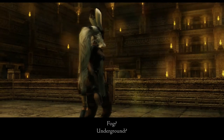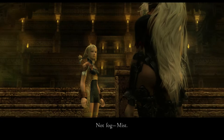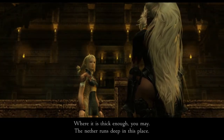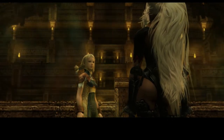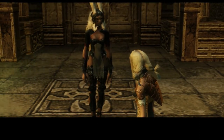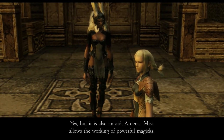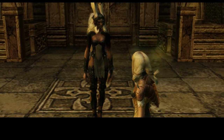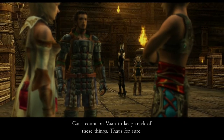Fog underground? Not fog — mist. You can see the mist with your eyes where it is thick enough. The nether runs deep in this place. Is the mist dangerous? Yes, but it is also innate — a dense mist allows the working of powerful magics. I'll keep that in mind. Can't count on Vaan to keep track of these things, that's for sure.